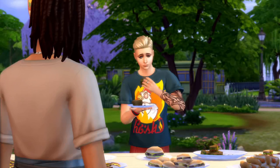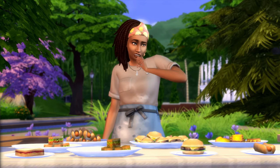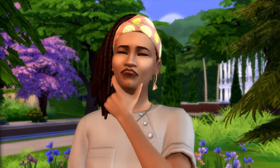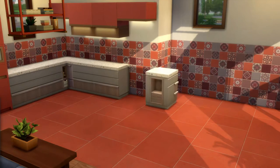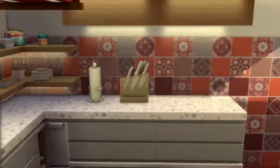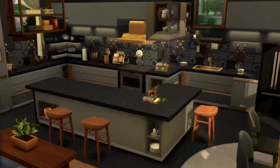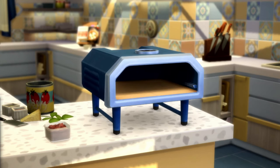The pack includes some highlights: a new selling table for food items and baked goods. Not quite sure how much of the trailer is cinema magic and how much will actually be included in the pack, but there's definitely an extensive list of build-buy items. Noticeably, there is a cookbook, dish rack over the sink, new kitchen counters, bar stools, and decorative items like a knife block. There's new small appliances which include a standalone mixer, a waffle maker, and a pizza oven.